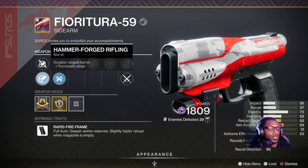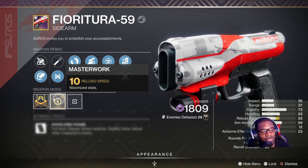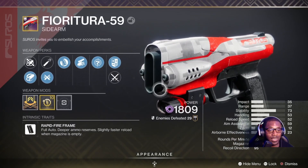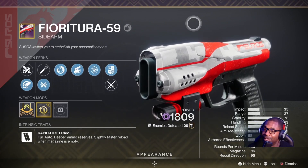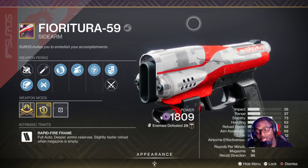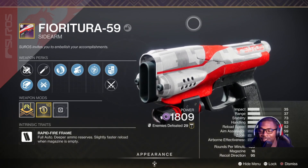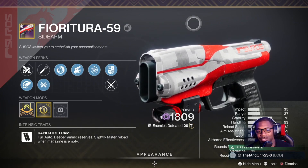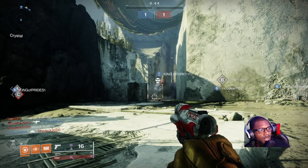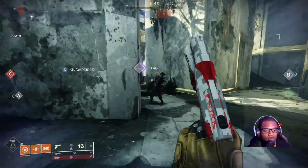We have Hammer Forged, and with the masterwork we've upped the reload speed. Let's jump into the gameplay so you guys can see how this thing is cracking. If you get one of these to drop, you should probably keep it and try it out, especially if you like sidearms like I do. I feel like I've got a pretty quick trigger finger with it, so let me know what's up — let's go!